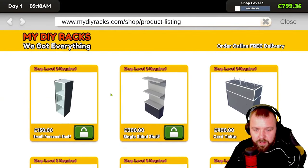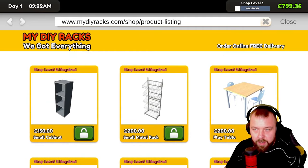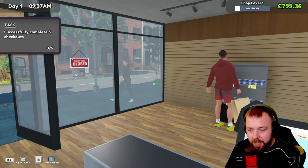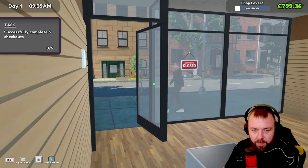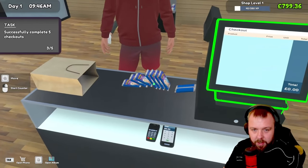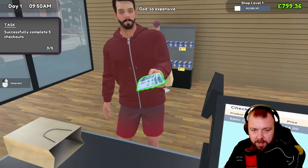We just need shop level two, so we've got a few more sales to do before we get there. We can go ahead and get some of this unlocked. Got a small task of completing five checkouts — that shouldn't take too much longer. We should have another customer coming in now. He seems to be buying quite a few — we might have hit the jackpot on this one.